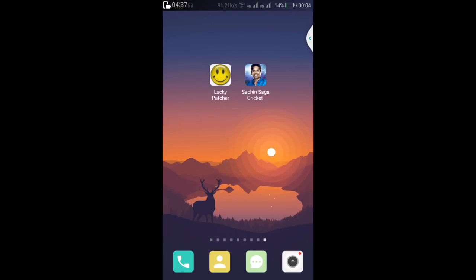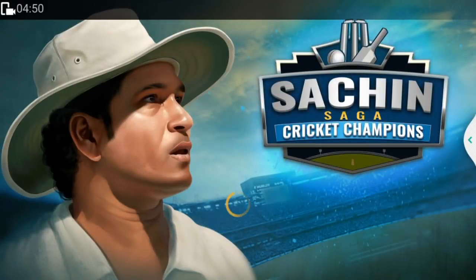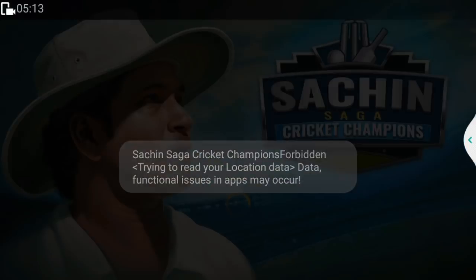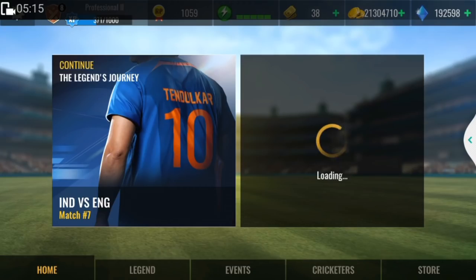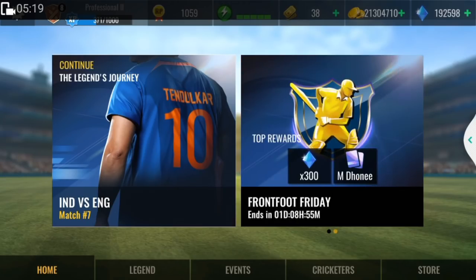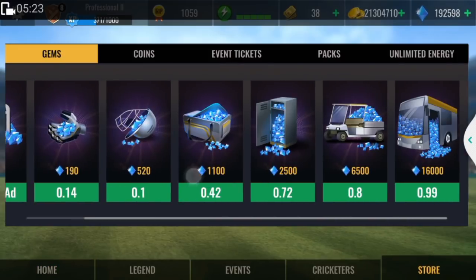When the installation is successfully done, launch the Sachin Saga Cricket game. For the first or second time it may crash, but be patient — it is working and I am still playing. Once it launches, click on 'Continue', then in the top right corner click on Gems and just buy the Gems. Done!